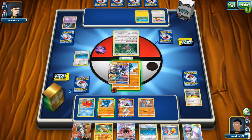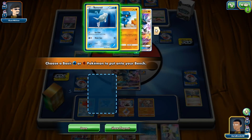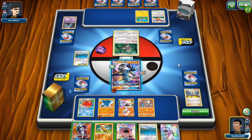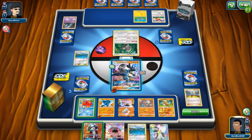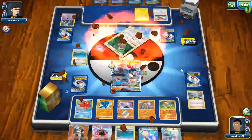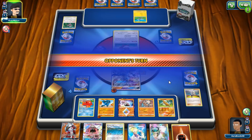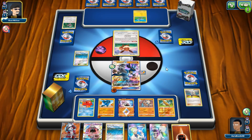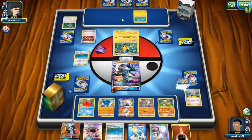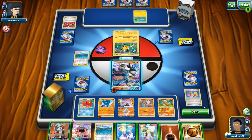We'll hold on to Lycanroc for the time being. I can grab Sudowoodo, put that down so he doesn't set up perfectly with Shaymin. Disruption seems really good right now. We draw one and go from there. Best Sylveon is a hard matchup because you have these non-GX decks that are annoying, but I think we'll survive. Now we hit 50 from Riolu's attack without evolving, so we have 50 damage — we can hit 100 with weakness on Espeon. The opponent might be playing Best Sylveon with no Tool Scrapper.